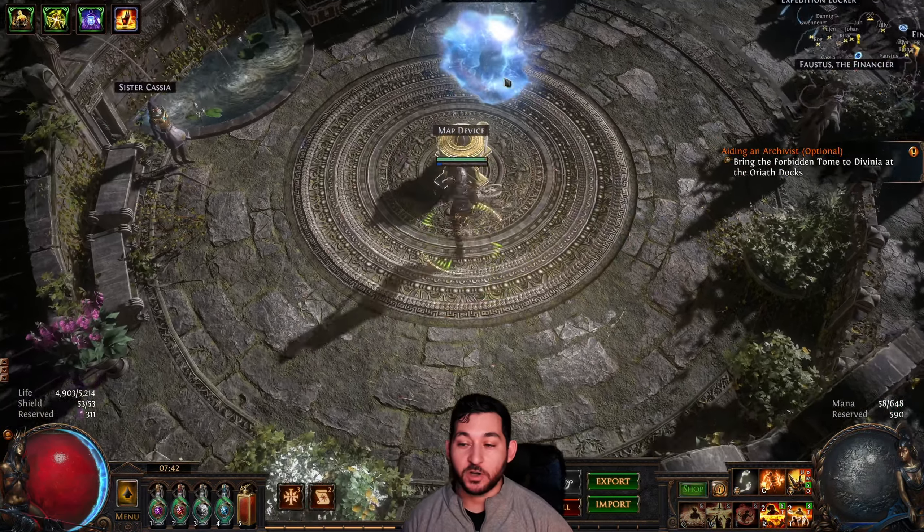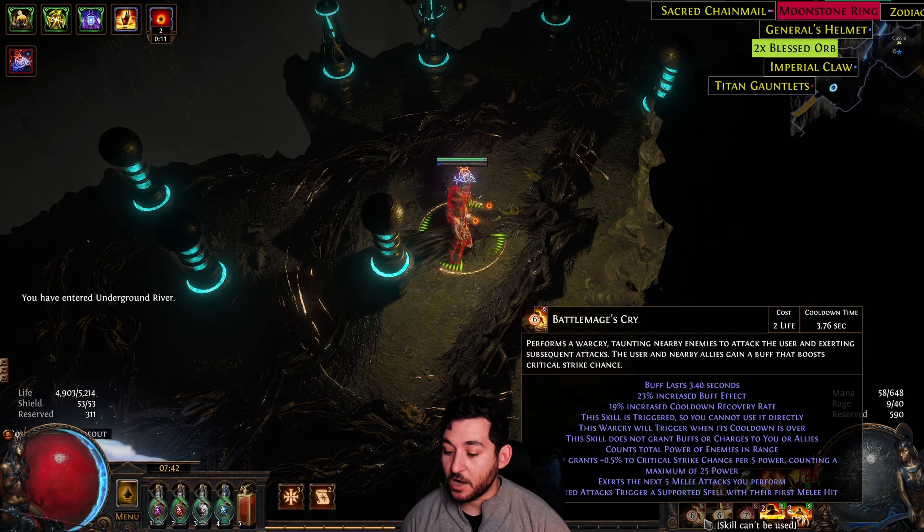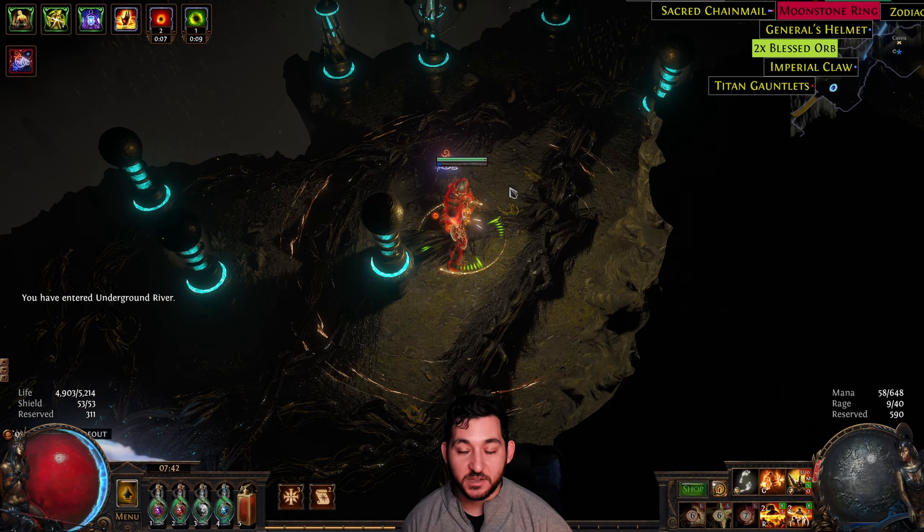So as you're just walking around — we'll go into Underground River, this Blighted Map — you'll be triggering, and you see that your actual War Cries go on cooldown, and you have those six to seven Exerted Attacks.